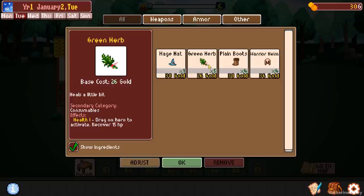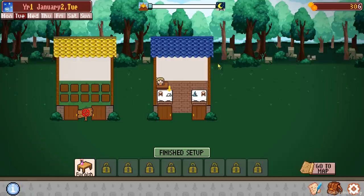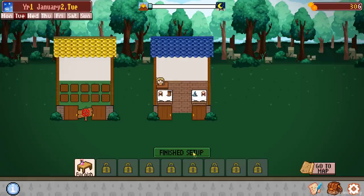We're going to try to sell the most expensive stuff we've got. We've got a mage hat. Great — you placed an item, you're a pro now. Keep building tables and placing items and then click the finish button to begin a day of selling. Let's fill up our tables with stuff. These green herbs — you can sell them if you need to, but they're also actually good for going on the journeys to the dungeons because you can heal yourself with them.